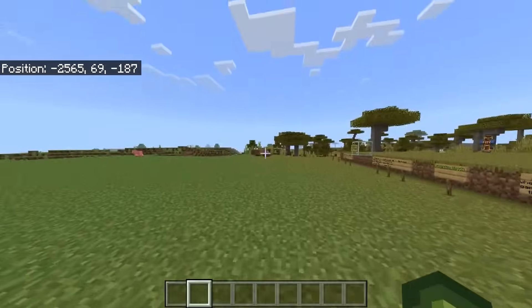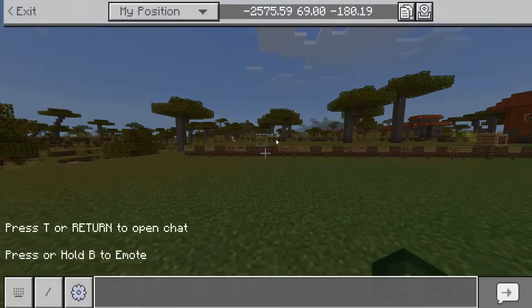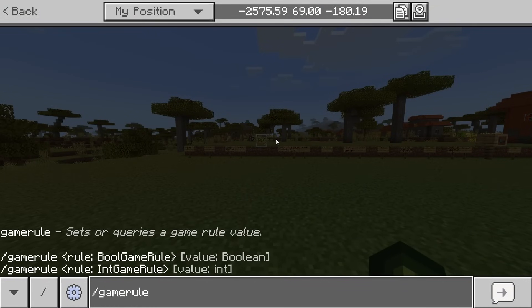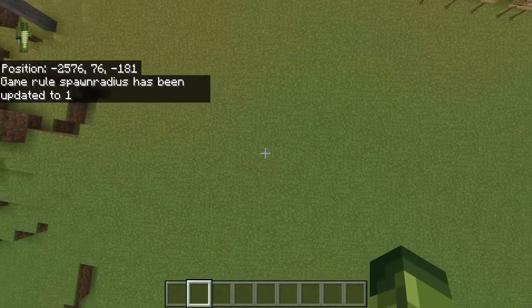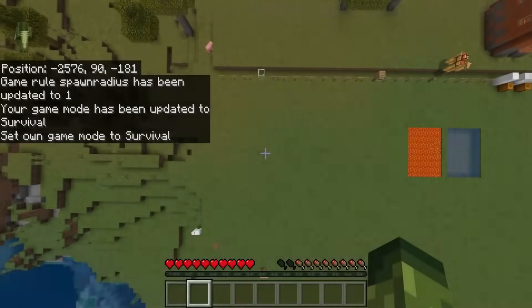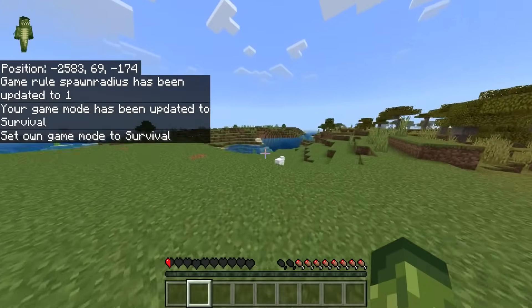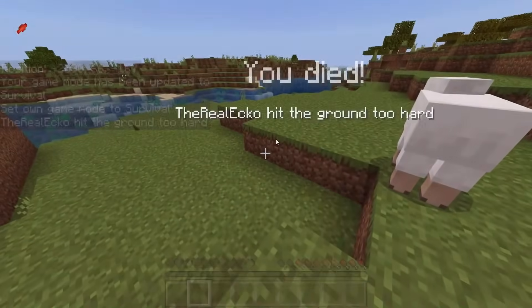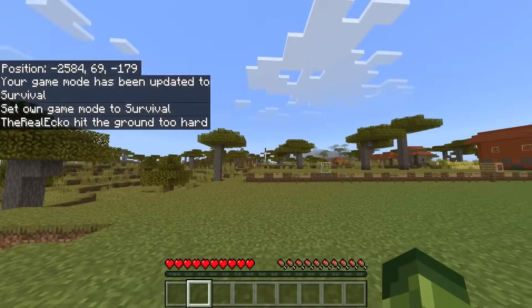This is all to do with you spawning within 10 blocks of that spawn location. If I do /gamerule spawn radius and set it to 1 and then go into survival mode and die, I should always spawn on this exact block right here.